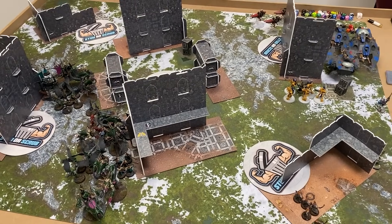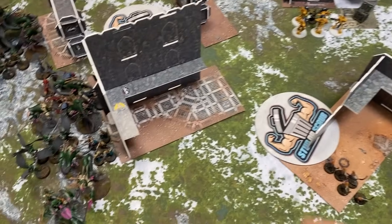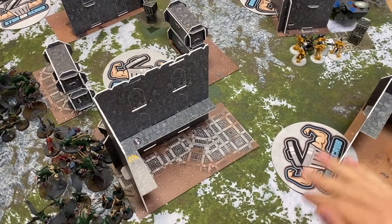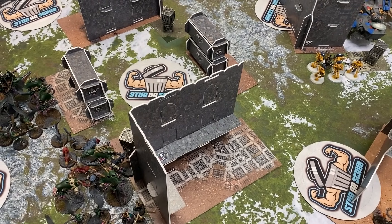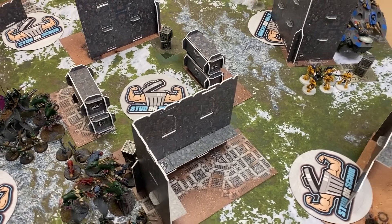After deployment, it's Search and Destroy — table quarters. One of these objectives is going to leave on turn three, one on turn four, and Omega is the only one that stays on turn five. It's going to get wild.